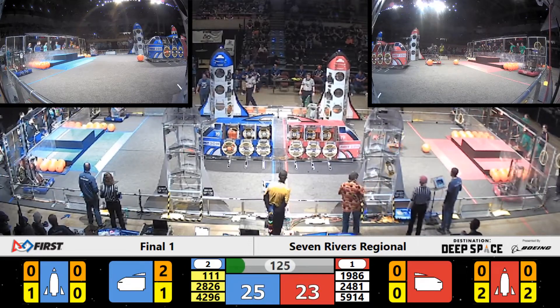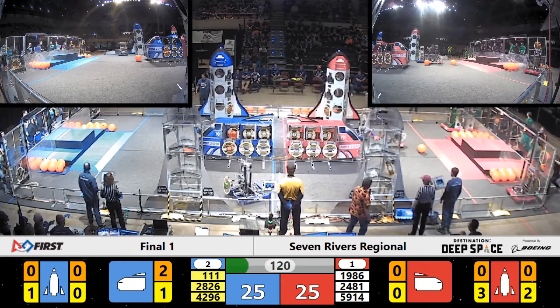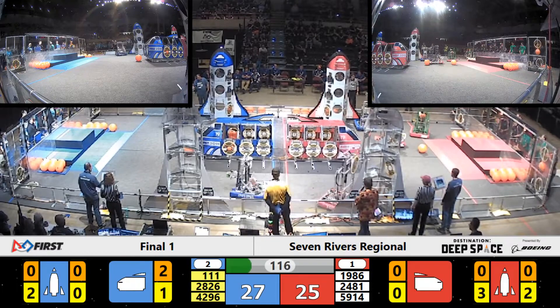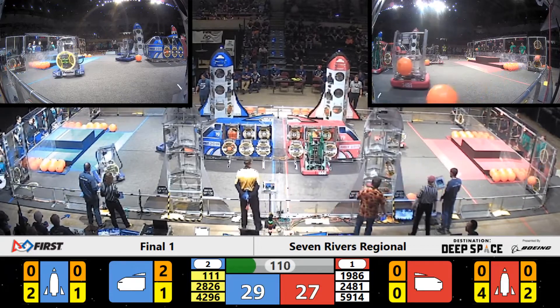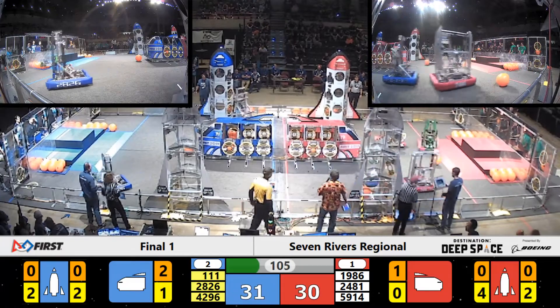Early advantage to the Blue Alliance. Red though, closing that gap quickly and tying it up. The Roboteers grabbing hatch panels quickly from the human player station, putting them on the back rocket ship for the Red Alliance, now putting a cargo ball in there.